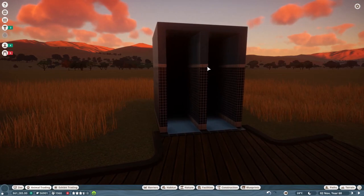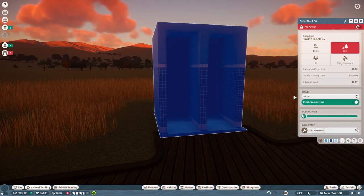One of the last things: the toilets. Yes, you can also make money from toilets. Click on the toilet and you can synchronize prices to all your toilets, just like with the shops. You can set a price — maybe $1 is a little too much, but you can set it to $0.40, $0.50, or $0.60, and it will still make you a little bit more money. It will also pay for its own running costs eventually, which is really great.